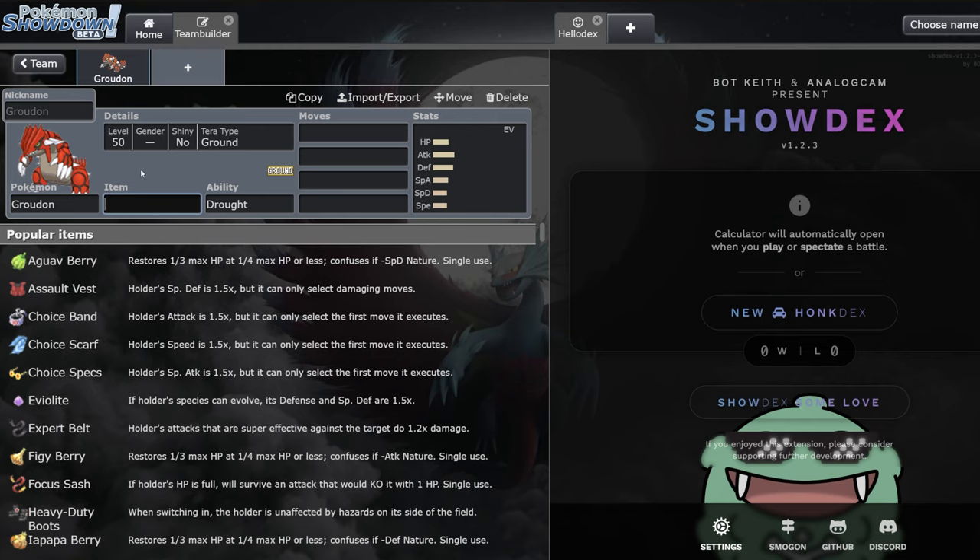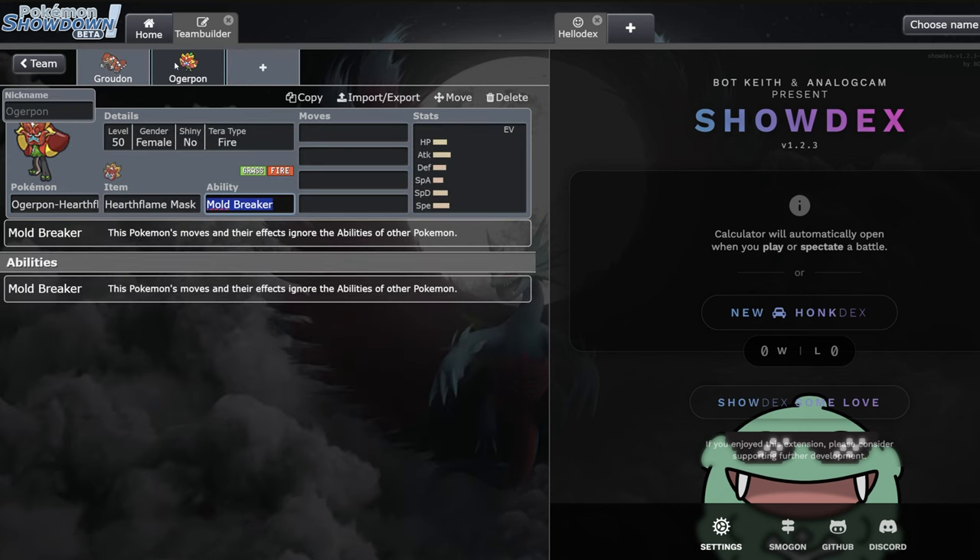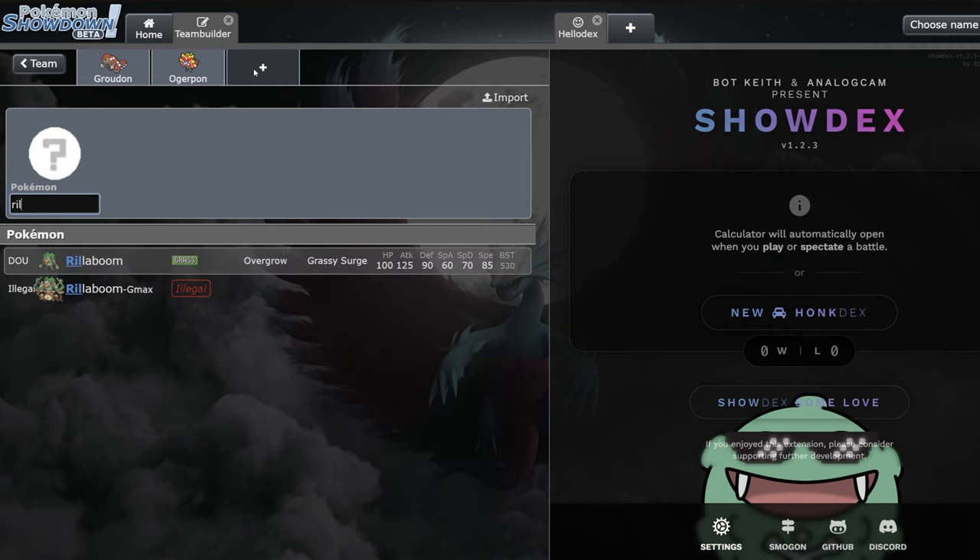Fire types work incredibly well with Groudon. I'll give an honorable mention to Chi-Yu here, but one of the better partners is definitely Ogrepon Hearthflame. Ogrepon Hearthflame works really well for a couple of reasons. One of the biggest issues Groudon has is opposing weathers - you've got hail where you can hit ice types with fire moves like Ivy Cudgel, sand where you can hit rock types like Tyranitar with Wood Hammer, and the same with Kyogre.